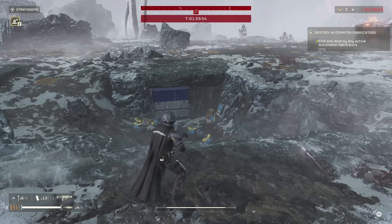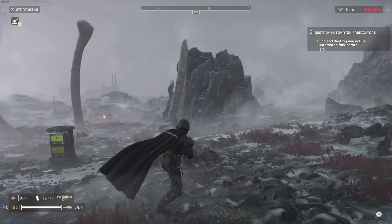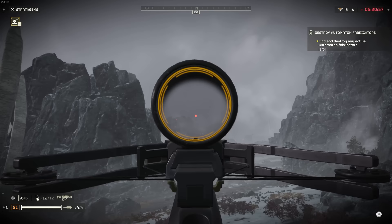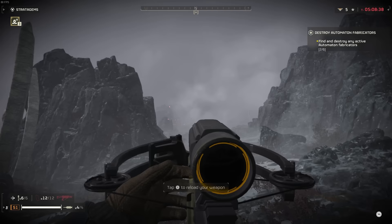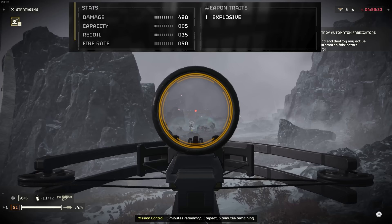You can't use it to blow up fences, you can't use it to blow up containers, so it has very little environmental impact. To break down the weapon: it has no additional attachments, no flashlight, no different zoom variations. All you get is a red dot scope, which I do enjoy. It has only one firing mode and fires five shots before it has to be reloaded, and it can be reloaded a total of 12 times, giving you 60 total shots. For the stats, it does a crazy 420 damage — which is technically more than the Eruptor, even though it doesn't feel that way. It has a capacity of five, a recoil of 35, and a fire rate of 50. Its weapon trait is explosive damage.